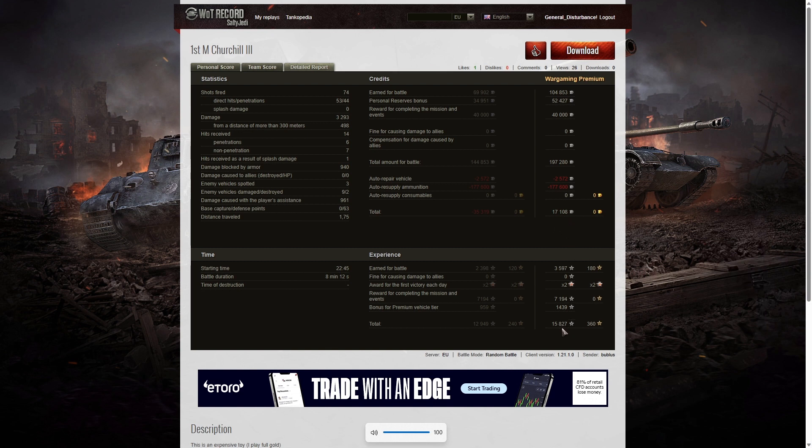He also took away 15,827 experience points, including a mission reward of 7,194. So at least he's got a really good crew trainer here, which means that in very short time you could have a multi-skilled crew that you can move into other tanks and use to drive your tier 8, tier 9, and tier 10 Soviet vehicles, while just keeping training the crews at tier 5.